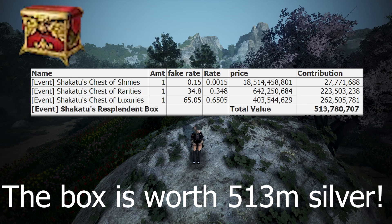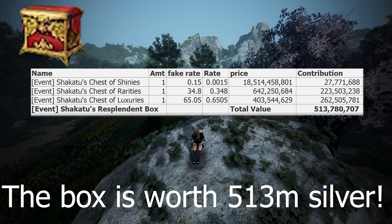Now of course there are some important caveats to keep in mind. The number we got isn't including taxes, so if you end up selling the items on the central market you will lose tax. If you include the tax loss, the value of the box is only 434 million silver. Another big thing is that when these boxes hit the pearl shop, the items in the market always drop by around 20-30%, which means you'll get even less silver and it'll be even harder to gain value. On average, you'll probably lose money if you buy these boxes when they come out.